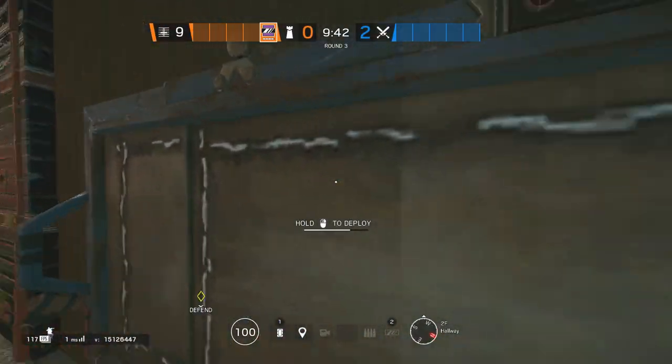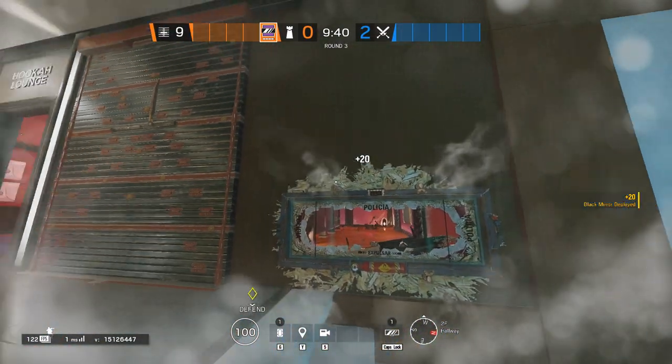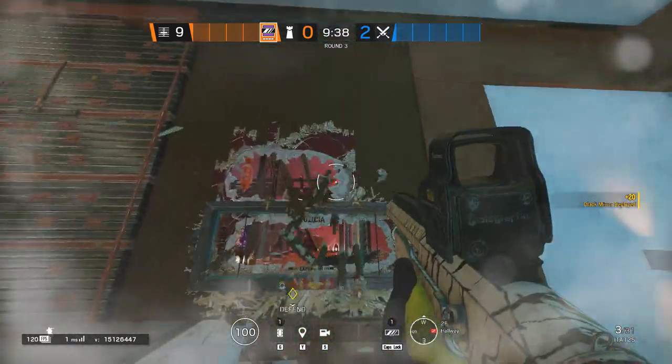Mirror a window from Cool Wife stairs towards Hookath — soft one — cannot be destroyed from roof angles.